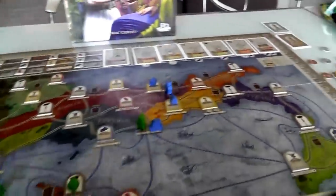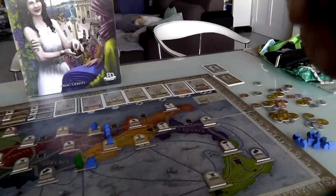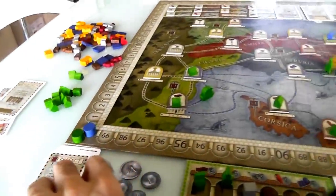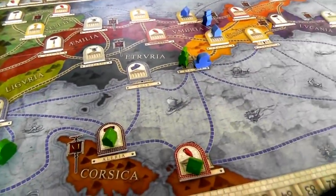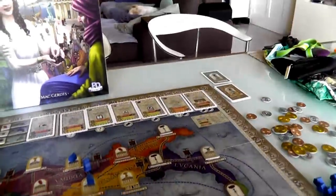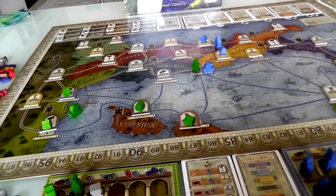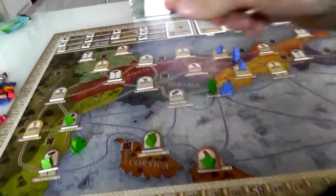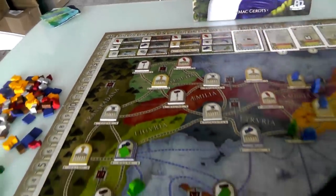Now it's my turn again. I've got another Diplomat, but I'm not going to copy her Farmer because I have no farms. I'm going to continue trying to get those cards. I need food, cloth, and a wildcard - which I have none of. So I'm going to go ahead and do a Prefect and generate some of those things. I can't activate Laveria again because I've already done it. So I could activate Corsica, which will give me wine and bricks. But that's not what I need - though one of them does need wine. The Mercator needs wine and a lot of cloth.